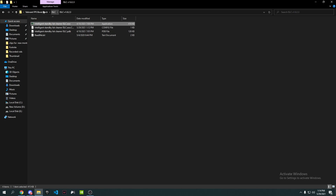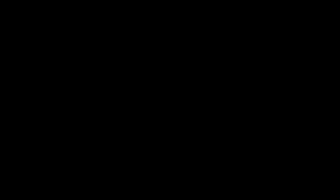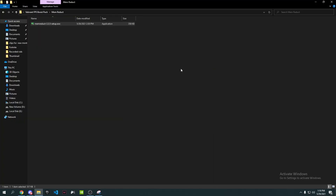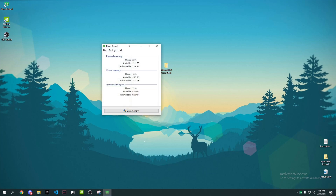Go back to the FPS Boost Pack and open the second folder — Mem Reduct. You'll see a setup file, so double-click it, press Yes, and install it. Once it's installed, go to your desktop and open Mem Reduct.